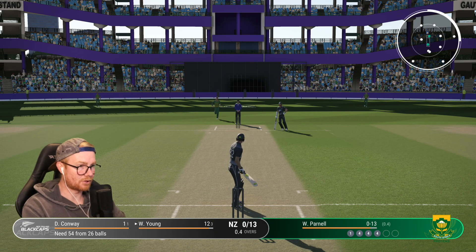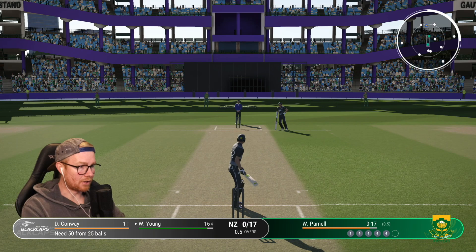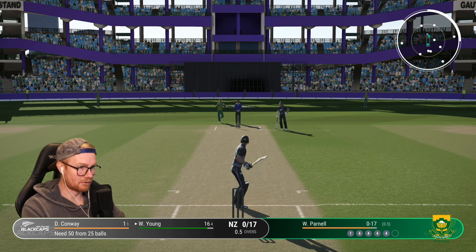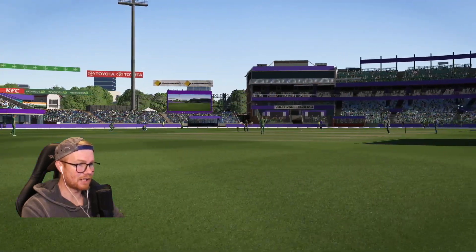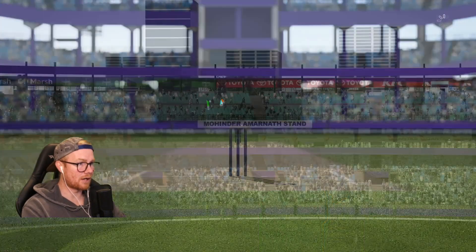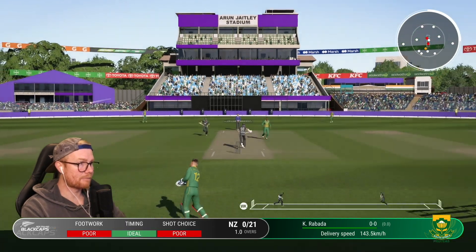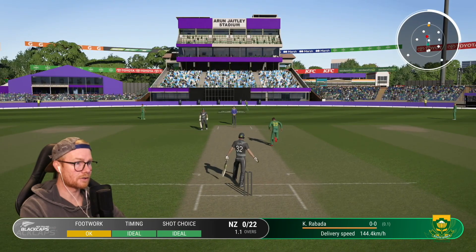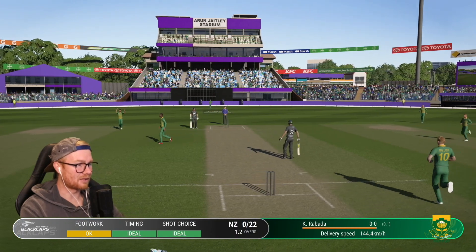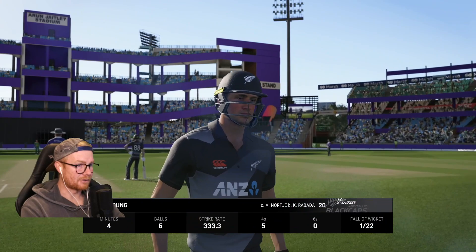21 in the first over - we're in with a chance. Need 50 off 25 now. Two runs per ball - this is doable. The main issue is losing wickets. Rabada gets Young who was the enforcer in the first over - not great. He goes for 20 off six. Well done Rabada. Do I bring in Kane now? Was thinking maybe Glenn to keep the ante up, but no - we'll go for Kane and see if we can get some little dabs going.